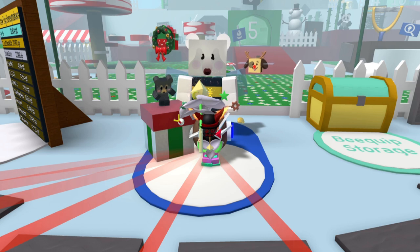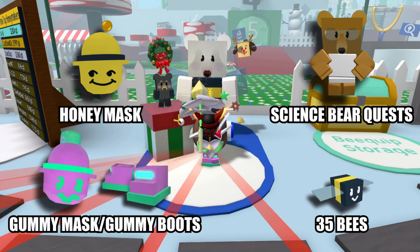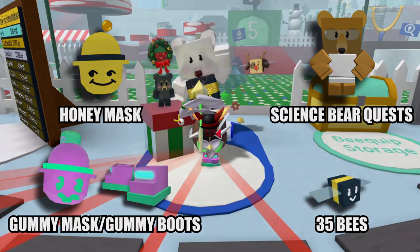Being able to unlock all of the quests has a lot of requirements. These requirements are 35 bees, a honey mask, a gummy mask or gummy boots, and all 31 Science Bear quests completed for translators.